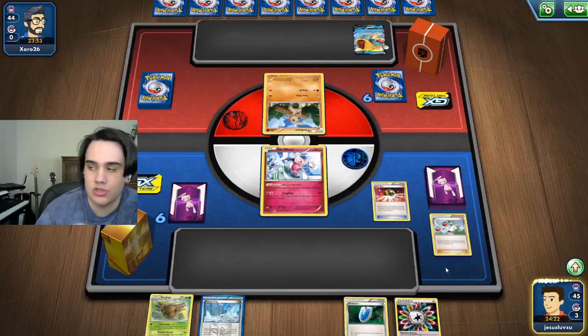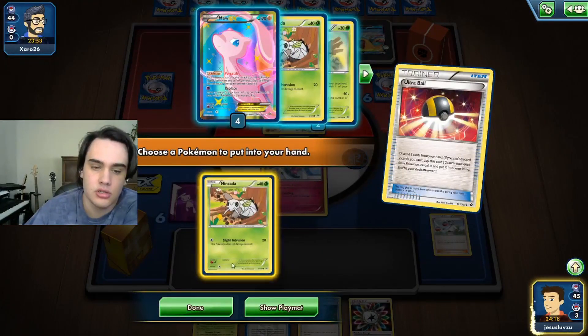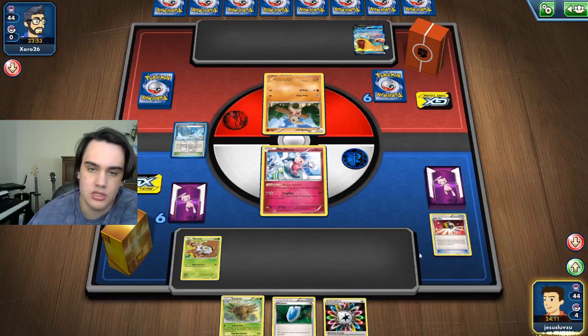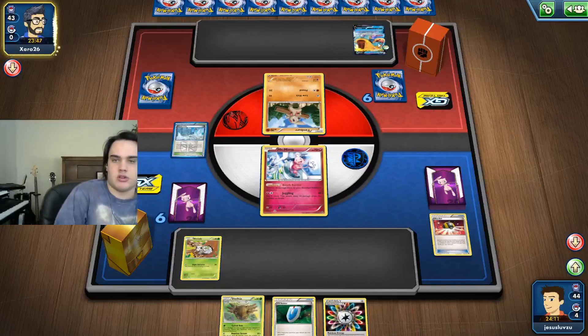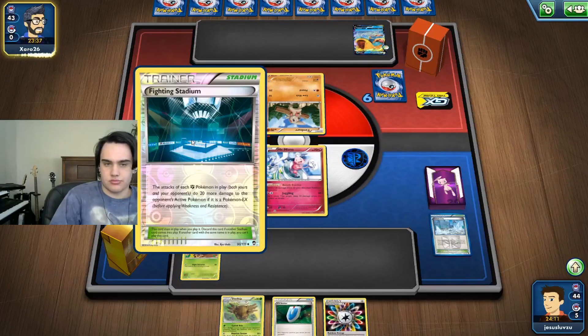I should have had Random Receivers and then gotten a Supporter so I could discard it for a VS Seeker, but alas it is not much of a deal. At the very least it seems to be not necessarily a stall deck but more of a controlling deck, which is good — we do well against those. Fighting stadium is not good.